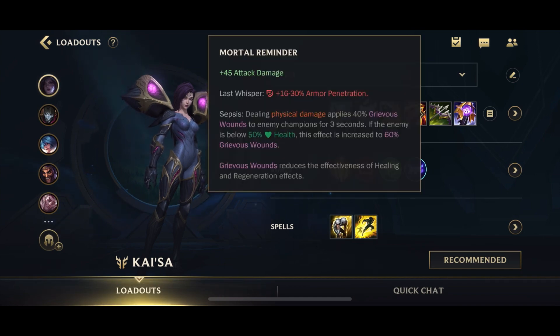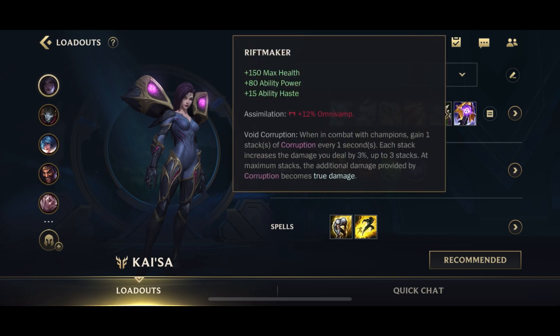For your second-to-last item, get the Mortal Reminder for Armor Penetration and Grievous Wounds. You can pick up Executioner's Calling earlier if needed — for example, against an enemy Soraka or Nami who heals a lot. My favorite last item option is the Riftmaker. When it got the buff giving it AP, it actually allows you to evolve Kaisa's W ability, which you normally wouldn't go for. You also get Health, Ability Haste, 12% Omnivamp which is really useful, and True Damage when you're three seconds in combat.